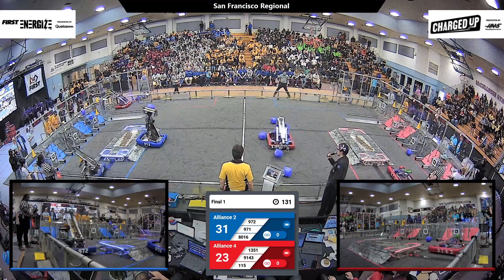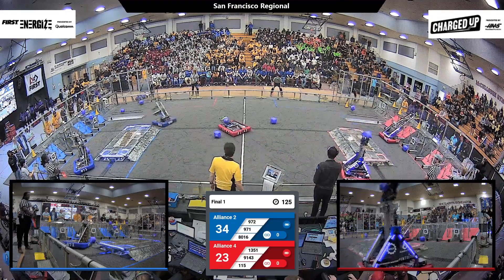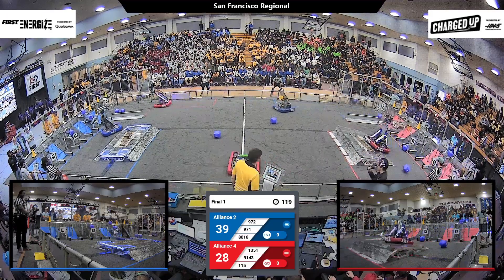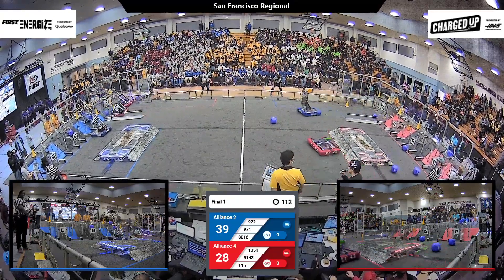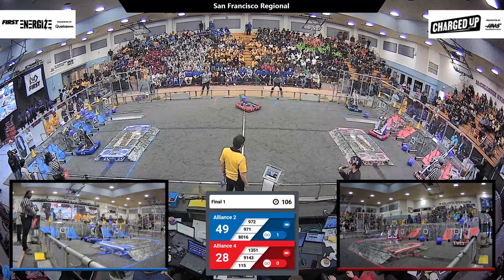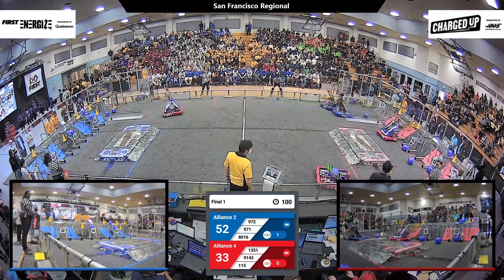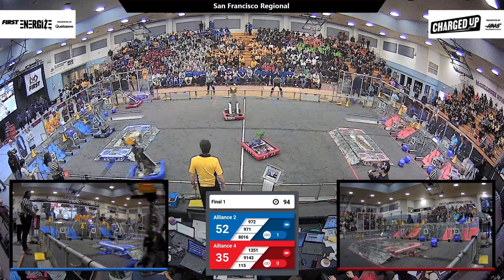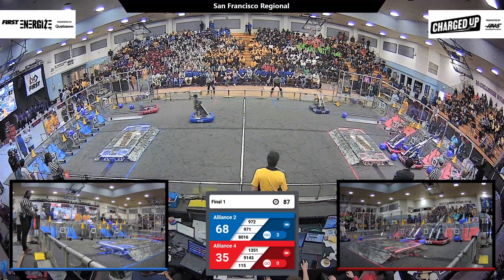TKO grabbing a cube from the center of the field, heading over and placing it onto the upper grid. Meanwhile, Pumpkin Boss has been passing them grid cubes this whole time. TKO looking like they're going for a cone — 972 placing a cone, making the first link of the blue alliance's game. Spartan starting another link on the middle of the co-op grid. MVRT trying to place a cone, not quite getting it though. Pumpkin Boss trying to make a shot, not quite getting on the grid. TKO lining up their arm, placing it on top of the upper grid.